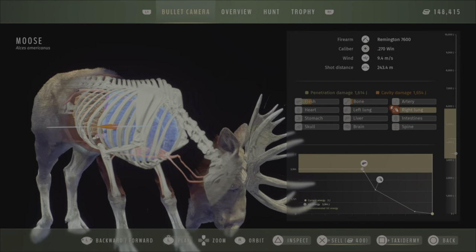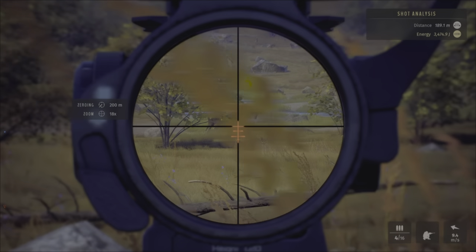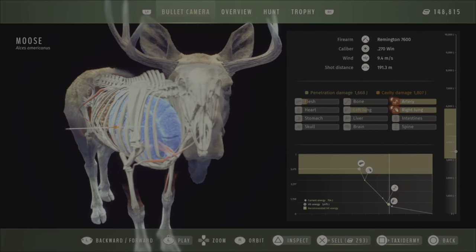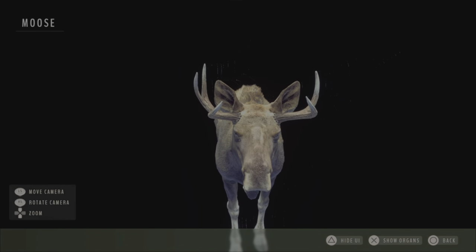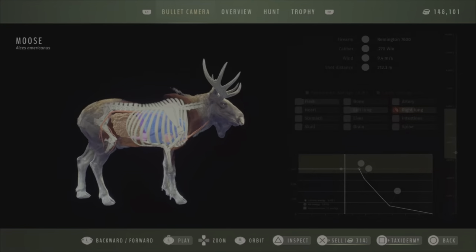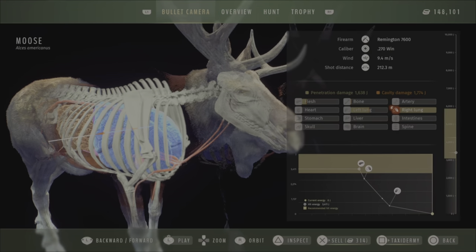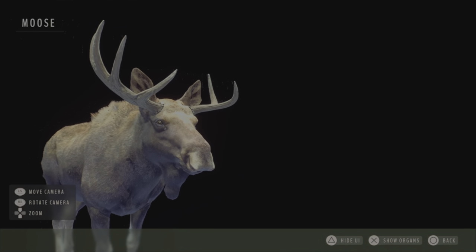Another young with very obvious uneven antlers — look at one side versus the other, completely different. And another young with uneven antlers, and another young with uneven antlers. This young here had very, very uneven antlers. I hope this video was helpful — please like and subscribe if you like more content about Way of the Hunter. Thank you!